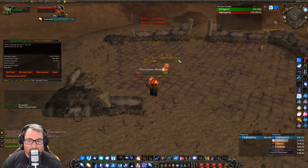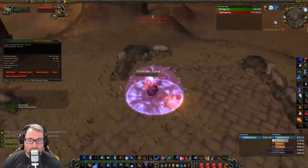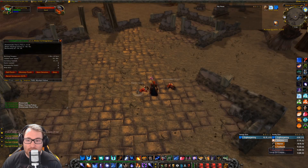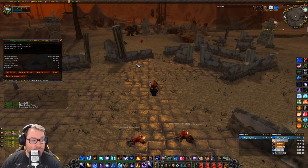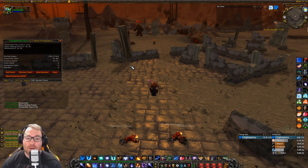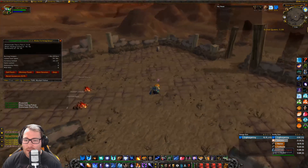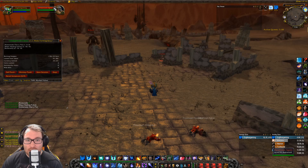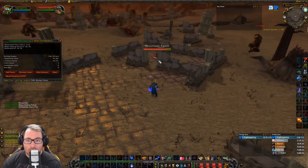These mobs are around level 55, so they do yield honor if you're PvP flagged. If you're a Warlock you can get Soul Shards here as well. If you're around level 55 waiting for Blackrock Mountain content, they're worth grinding for experience. They can drop some pretty good BOEs like Saffron Boots, and I believe they can drop Shadow Blade — not the best dagger, but it is an epic.